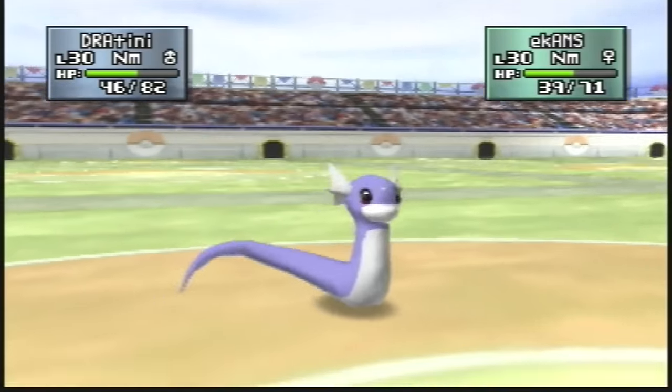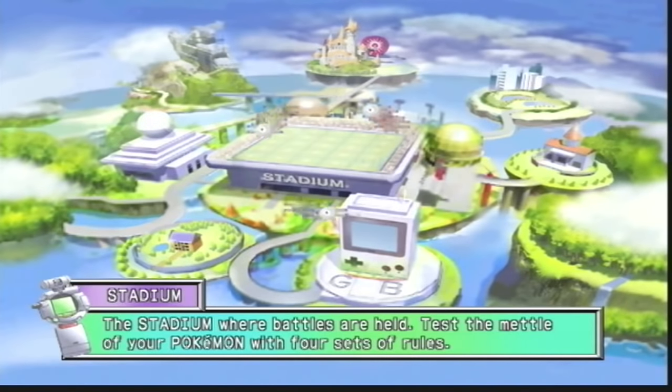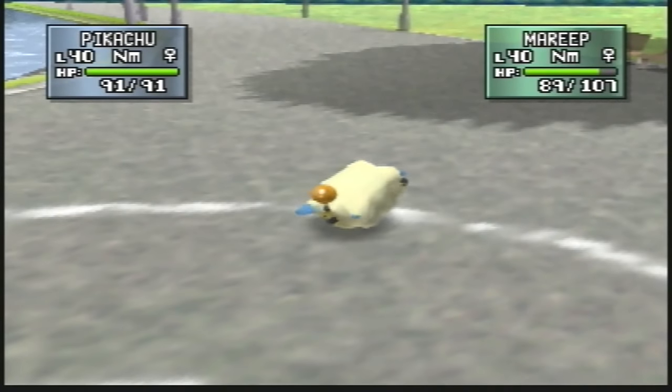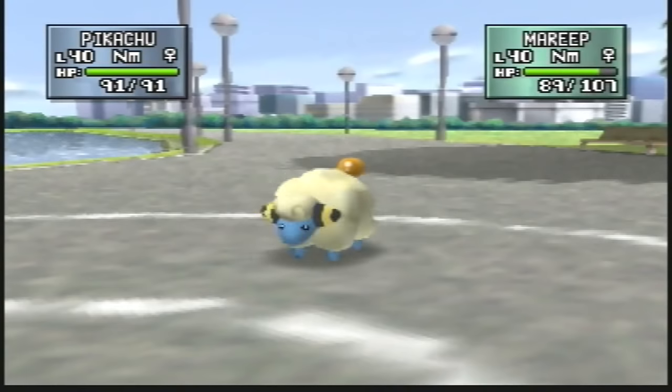The strongest aspect of Pokemon Stadium 2 had to be its graphics. When you first turn on the game you'll be amazed at how crisp and sharp the menus are. It's almost surreal to see something as sharp as this on the N64 and it really adds to the overall polish of the game. This is all helped by the expansion pack support which bumps the resolution to a steady 640 by 480 without any slowdown.